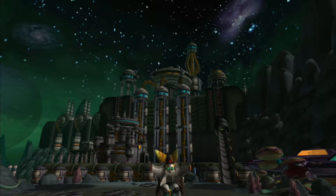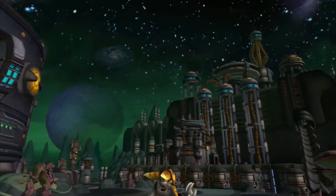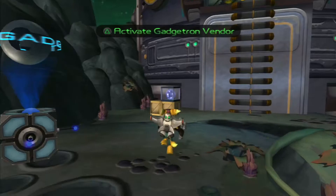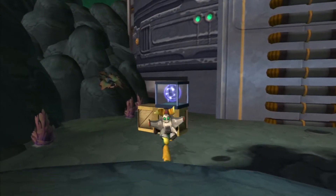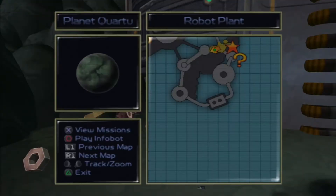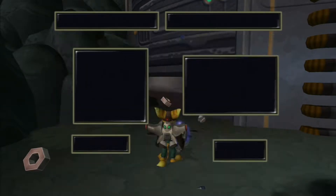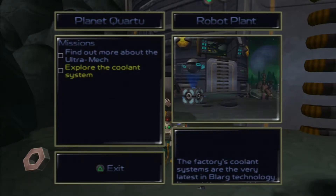Hey, what's up guys, Second Group Ever here, back again with some more Ratchet and Clank. So last time we explored Old Tanis without Clank, since there was a thunderstorm and Clank was going to get shocked a lot. We're now on - I can never remember the names of these planets - the current system.